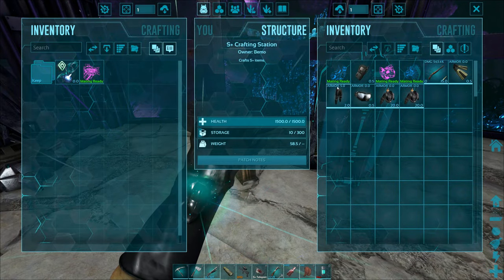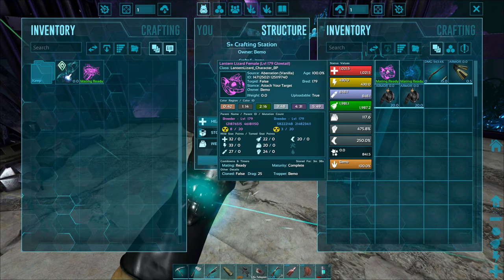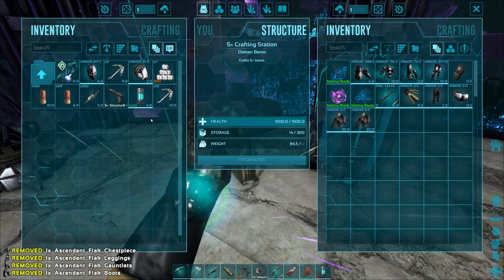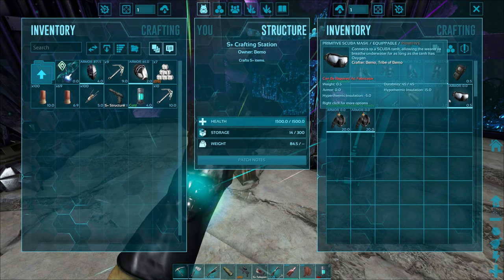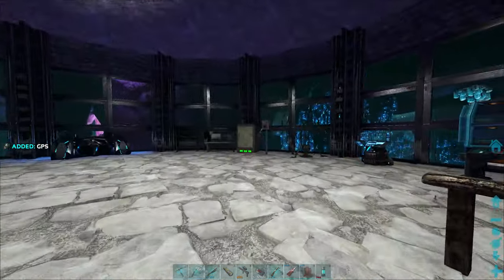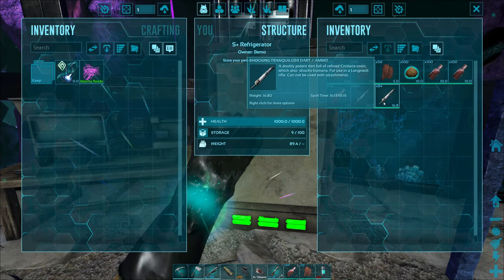I've got a ravager I went ahead and bred and brought over with very low stats. We've got a second glowtail because last time we were here we went through three of them. Let's try not to have that happen this time. We've got a scuba set for the next artifact we're going for and I brought some taming gear: our rifle, kibble, shocking tranq darts.